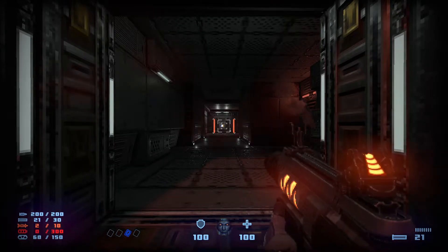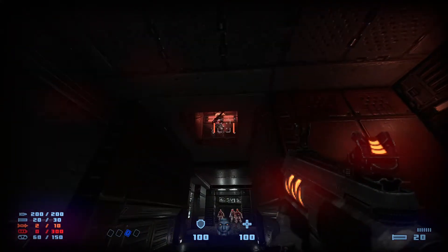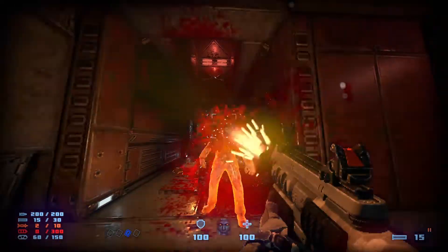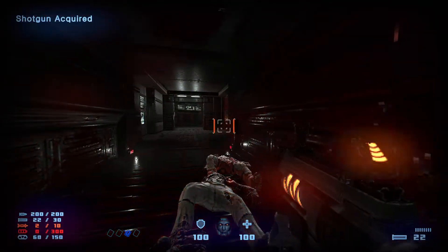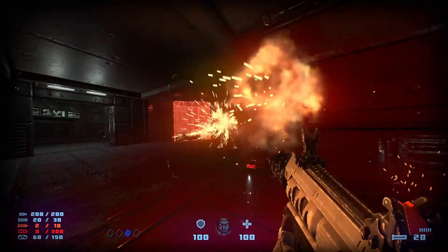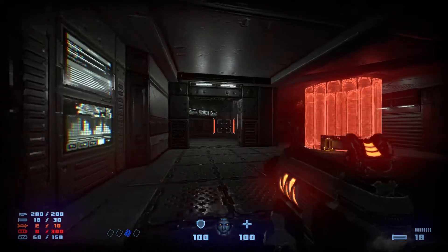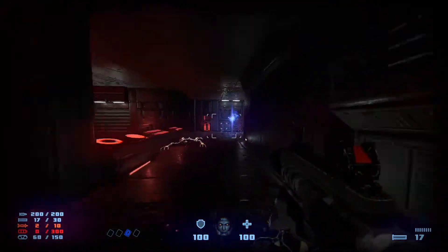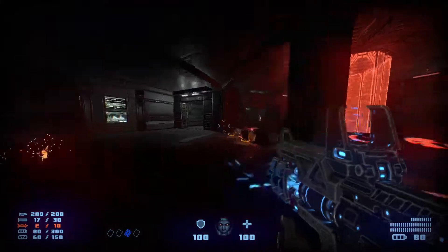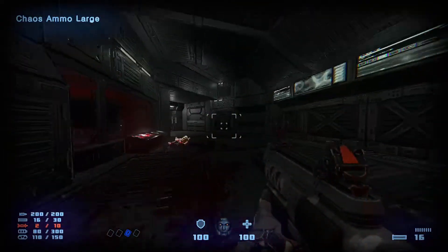Go through this door. When you get closer there are going to be zombies through that door and a shotgunner up there. Get ready for a bunch of fiends in this room. The fourth secret: activate this switch right here — it'll open up a closet with a plasma gun in it. Immediately reload the plasma gun; don't use it yet, save it for later.